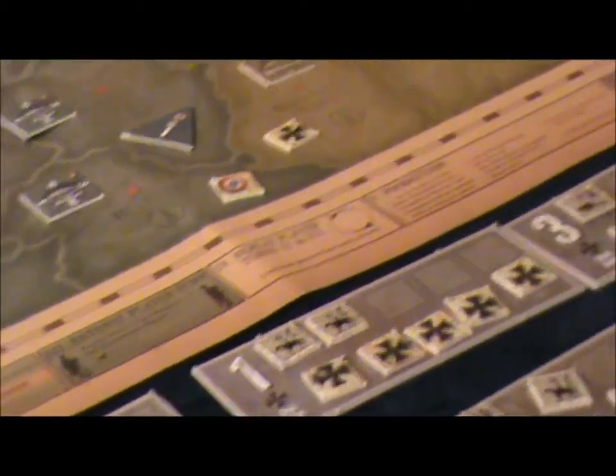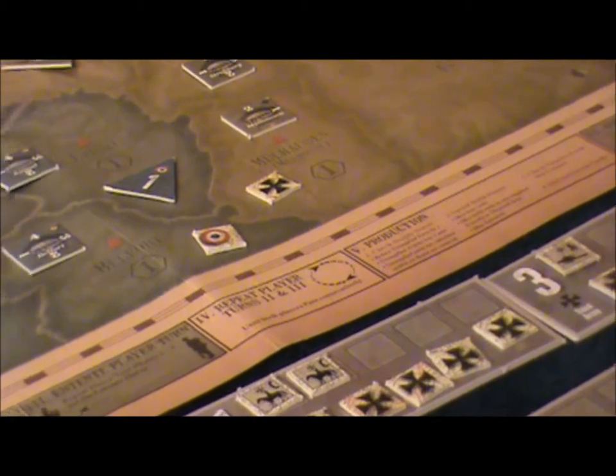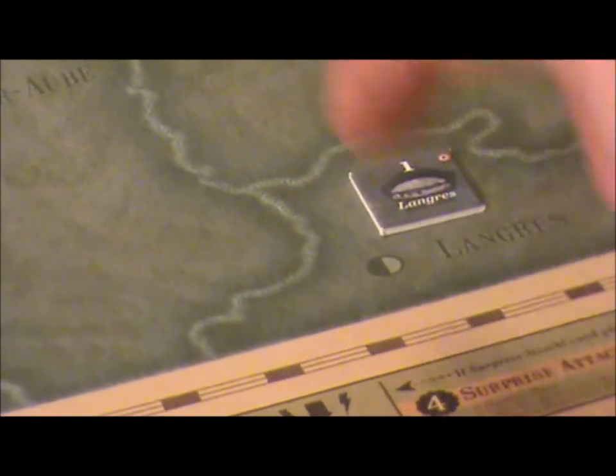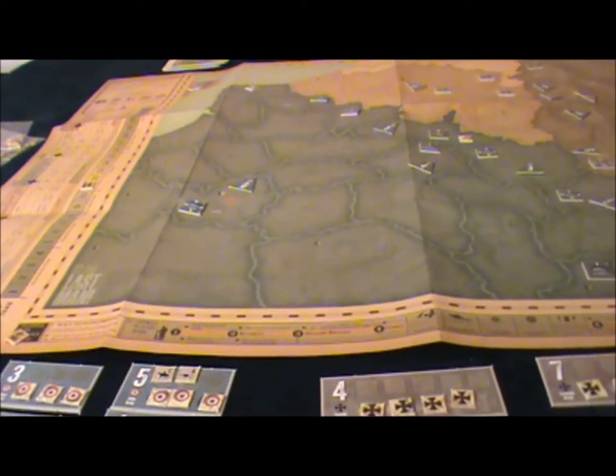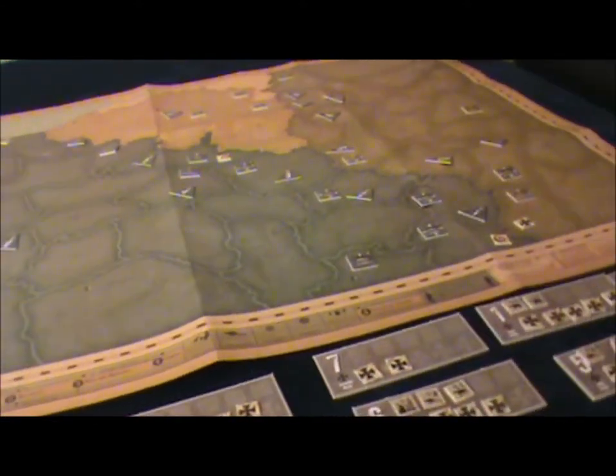We then go to the production phase where supply is checked, and then we advance the turn marker. Supply regions are marked on border territories with a specific symbol. You can trace supply through a friendly territory or a disputed territory — which has both units in it. Supply can't be traced through enemy territory, but units inside a disputed territory itself are considered to be in supply.